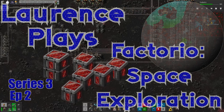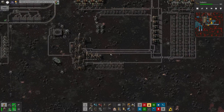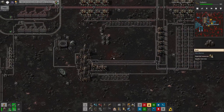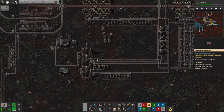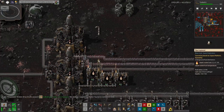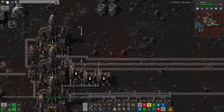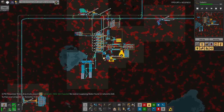Hello everyone and welcome back to Lawrence Place Factorio Space Exploration. This is not actually Miokin — this is another planet where I've established a new facility on a planet called Ganymede. This is another Vulcanite-producing facility, but as you can see we're producing it on a slightly larger scale. There have been a few challenges, but I'll give you a quick tour of the base first and then talk about some of the issues I ran into.